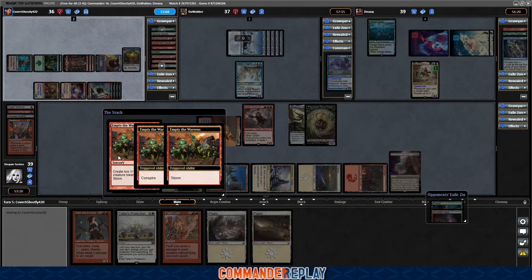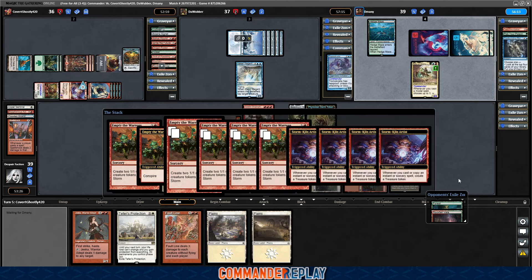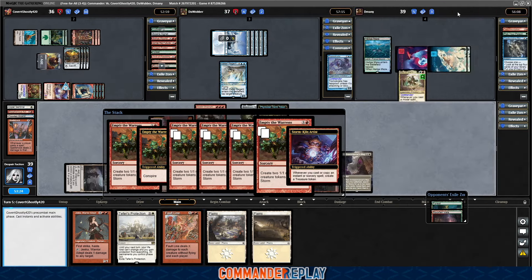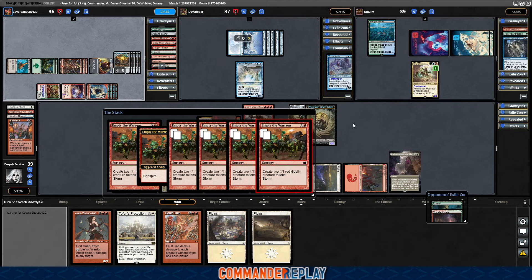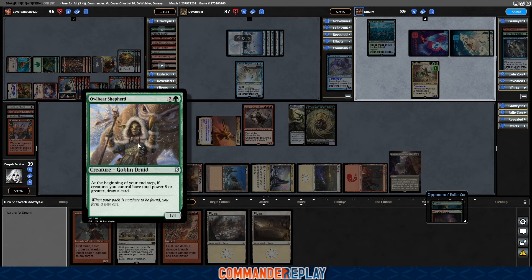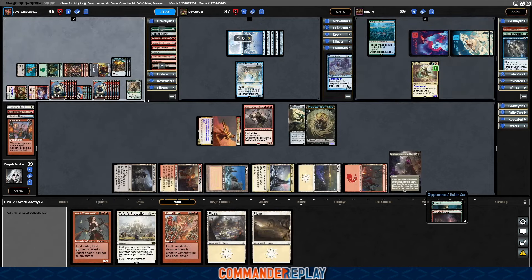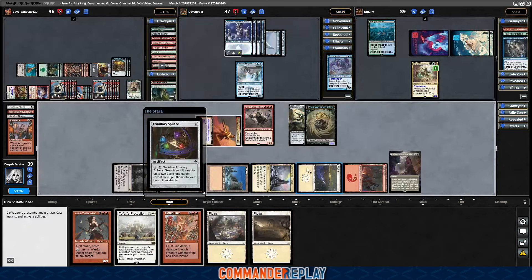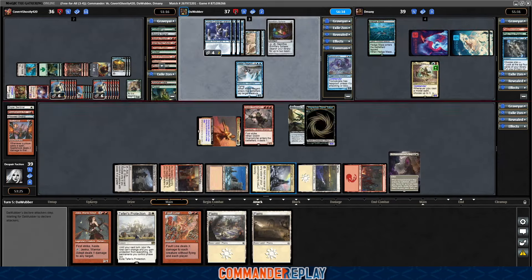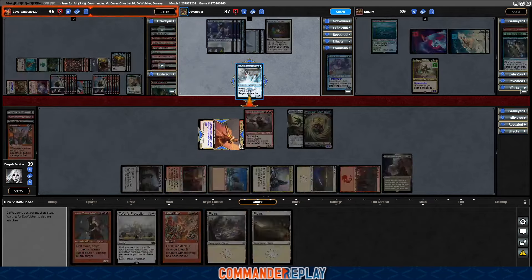Fun story — we go Faultline X1. Wow — Treasure for each storm. Okay. So, I don't know if we're getting another turn. Owlbear Shepherd — at the beginning of your end step, if you control creatures that have total power eight or more, draw a card. That is reasonably okay. Our Millary Sphere — might need to put some no max hand size in the deck for situations like this with tokens. Opponent's going to swing over there.